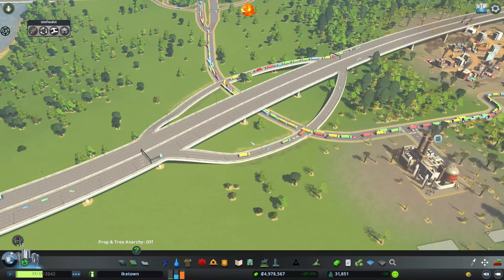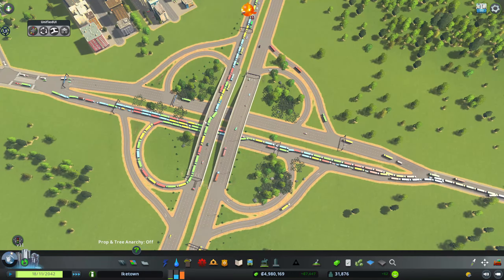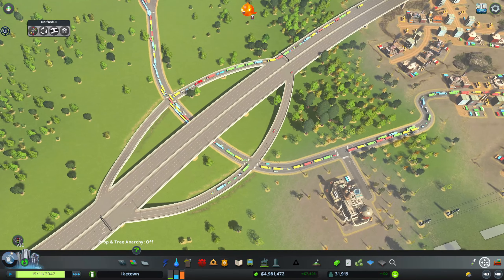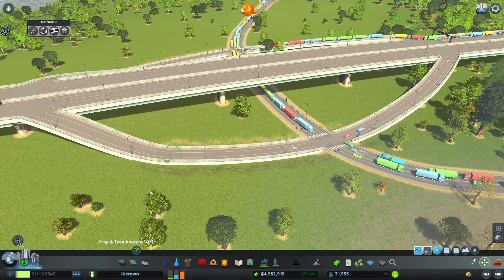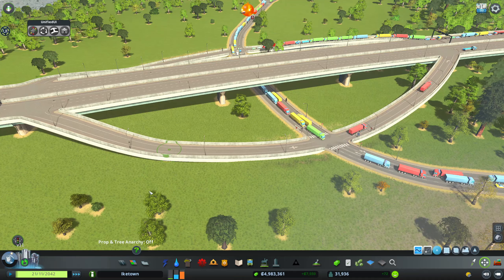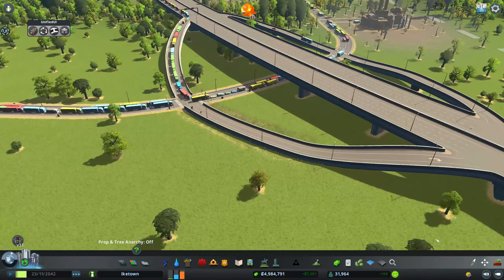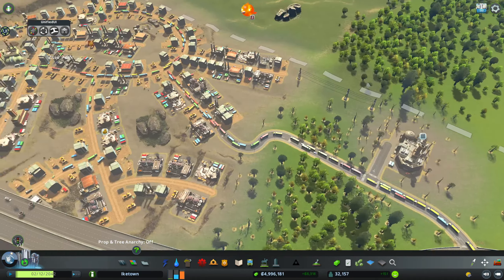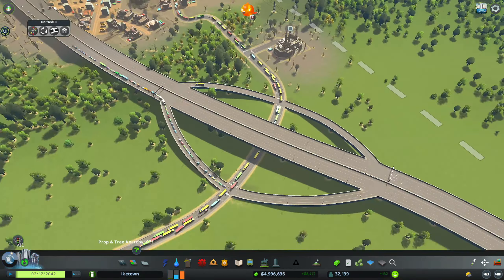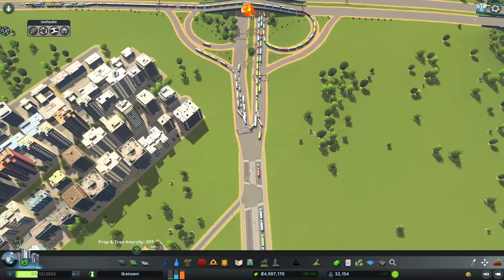And the traffic - let's see. Yeah, they all want to get into the industrial zone. But I guess the traffic will go down eventually. It's quite busy because they were all stuck for ages. Let's make it look pretty once again on this end. Yeah, it's really backlogged, but like I said, eventually it will go down.